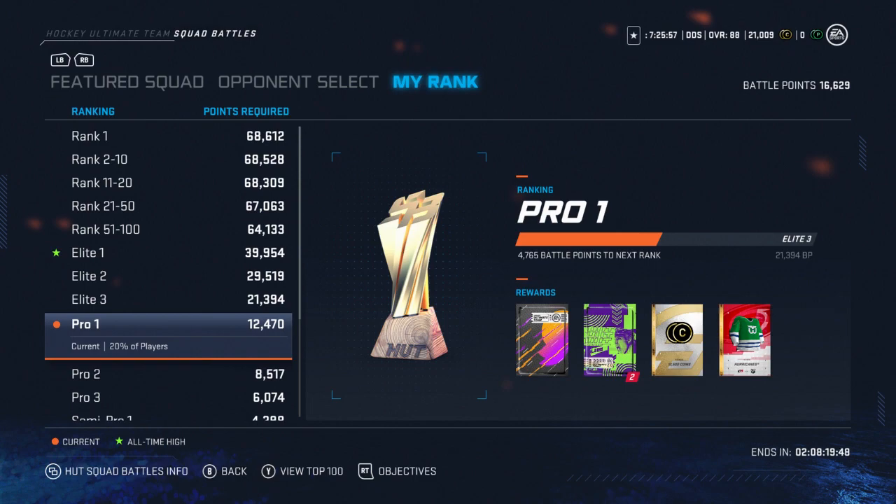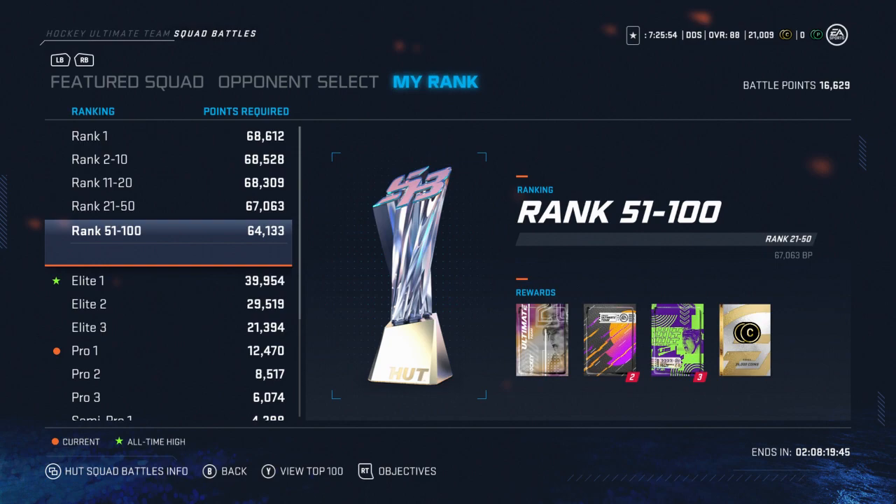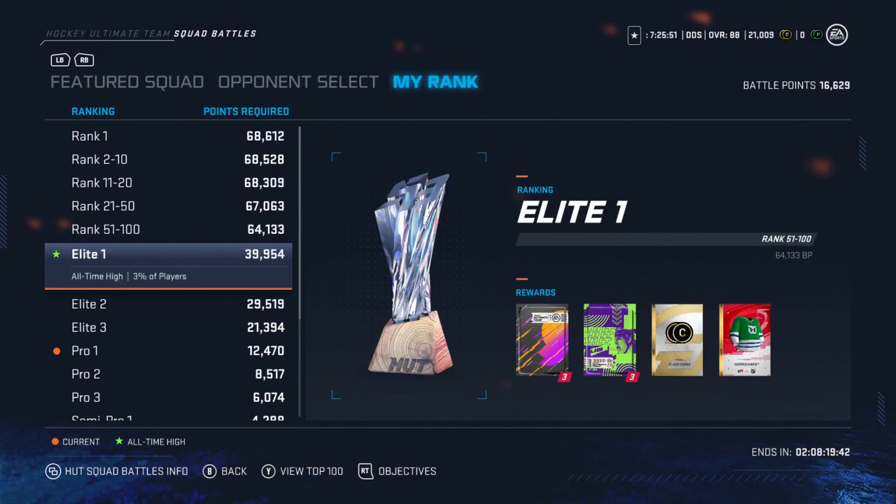If you grind every single game you can easily get top 100. The best I did was Elite 1, and you're still getting 17,500 coins. Plus you play a total of 37 games, which is around 40,000 coins. Combining both, you easily have around 60,000 coins from just a week of Squad Battles. You also get six packs — you can sell the players, or if you get a huge pull, you can add them right to your team.